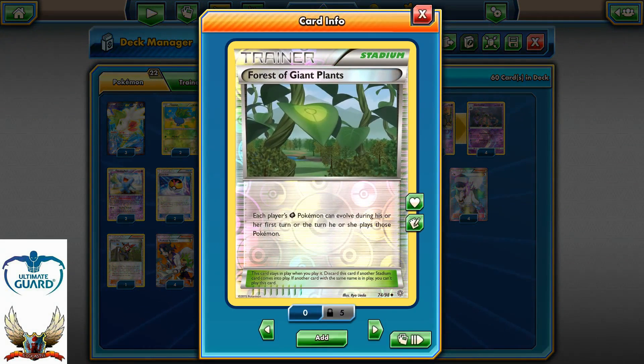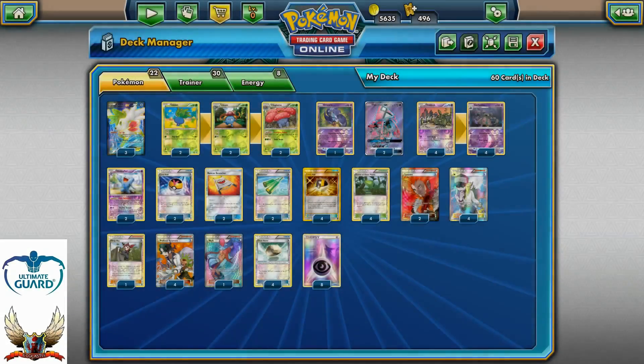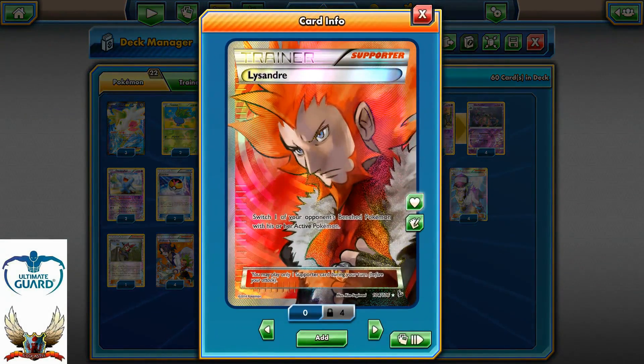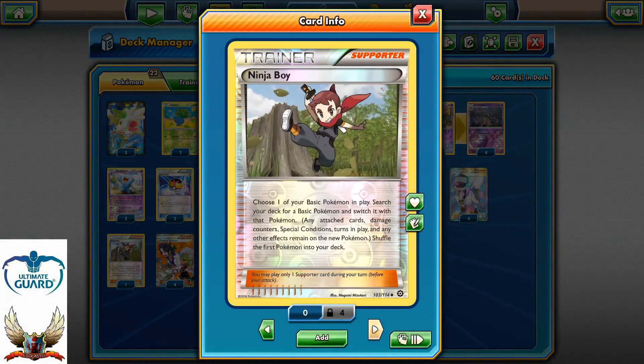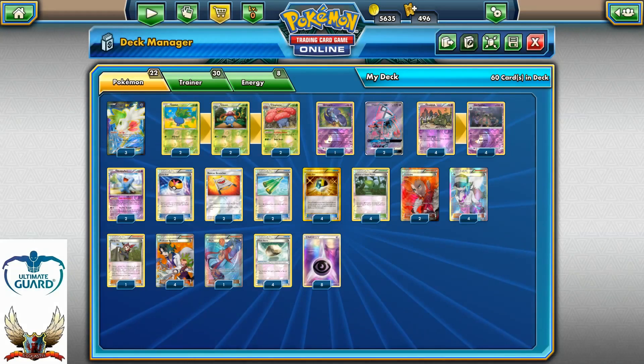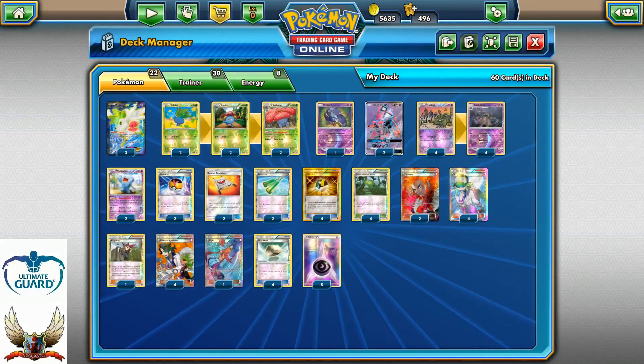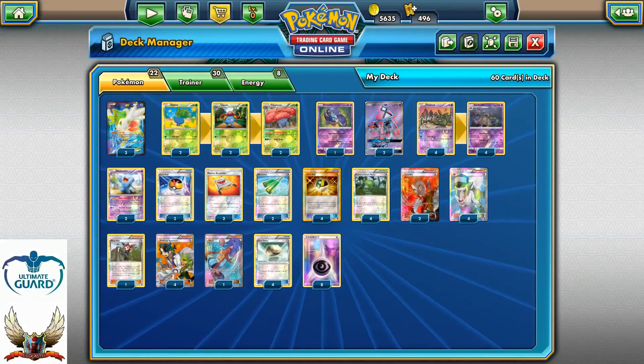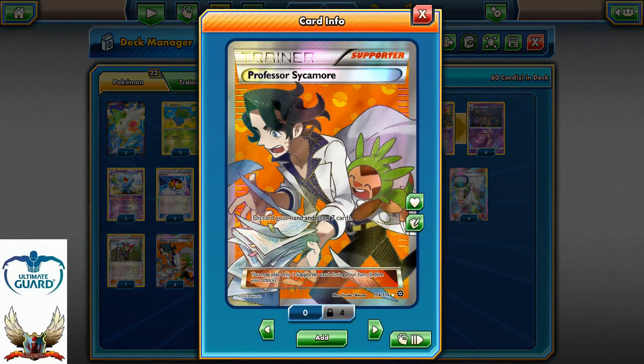For the stadium, the decision is four copies of Forest of Giant Plants, where each player's Grass Pokemon will be able to evolve on turn one without too many problems. For the supporter line: two copies of Lysandre, four copies of N, one copy of Ninja Boy for that Shaymin swap or maybe any other basic Pokemon swap, and four copies of Professor Sycamore.